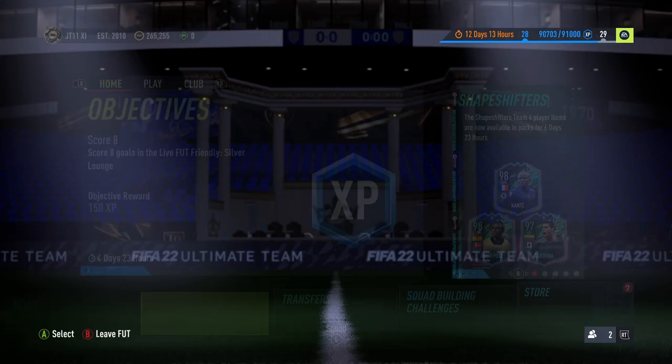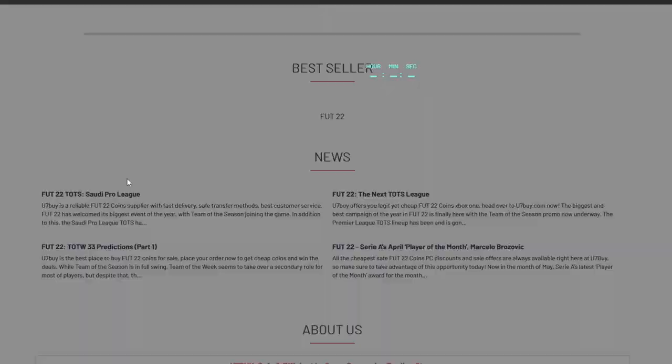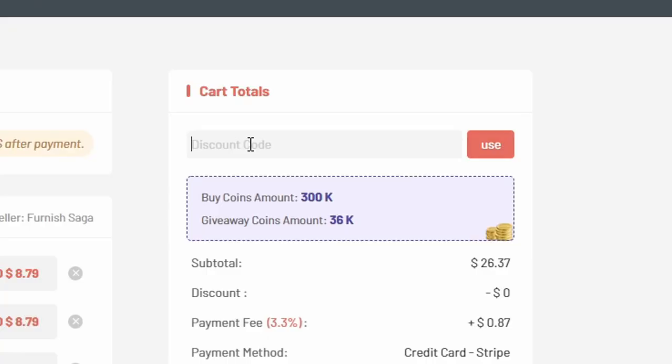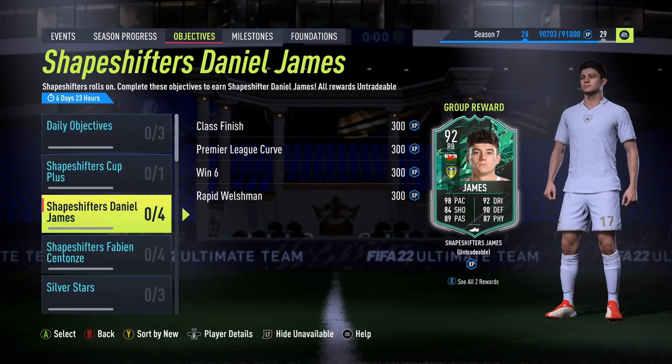What is going on guys, today we are looking at the objective for Dan James Shapeshifter. If you're tired of coming up against teams that want to rip your hair out every single day, make sure you check u7buy.com for the most reliable and cheapest coins on the market, and at checkout make sure you hit JT11 for five percent off your order. Hopefully you have a good day.